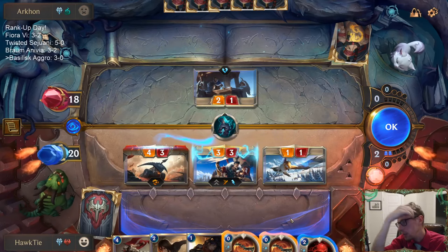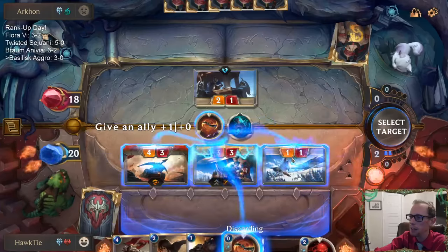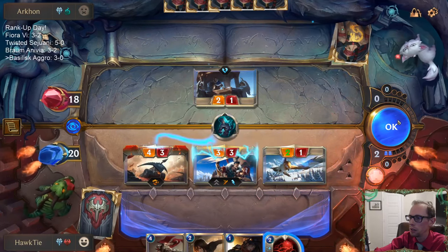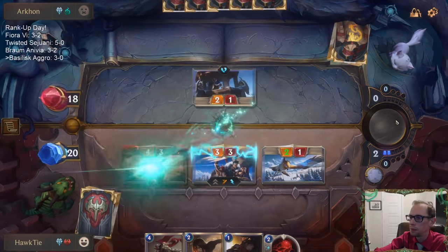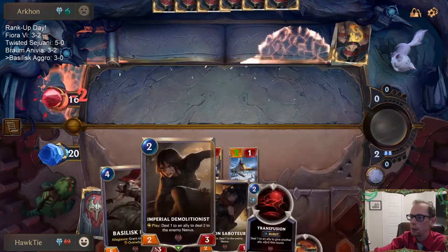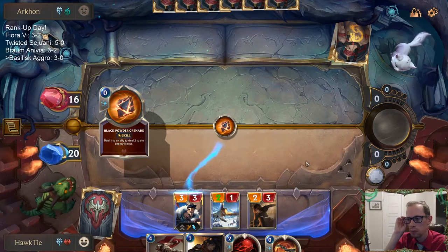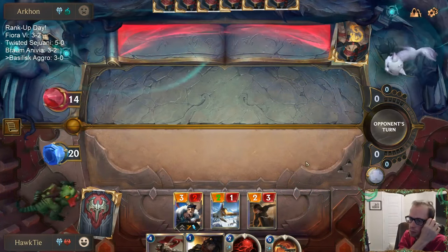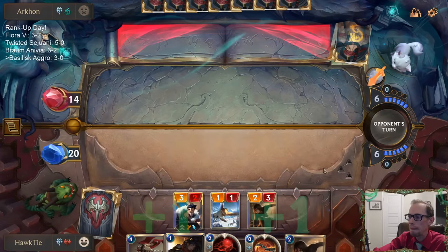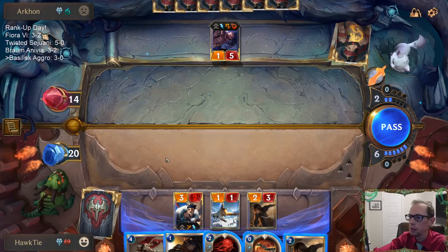I can take a guaranteed 1 damage with these 2 Spinning Axes right here, or try to level up Draven — I feel like that's not worth it, leveling up Draven. So we're going to take the guaranteed 1 damage. I'd rather have that 4-3 trade with a Vengeance than my Basilisk Rider. Draven's really looked good in these games, and of course he has Omenhawk.